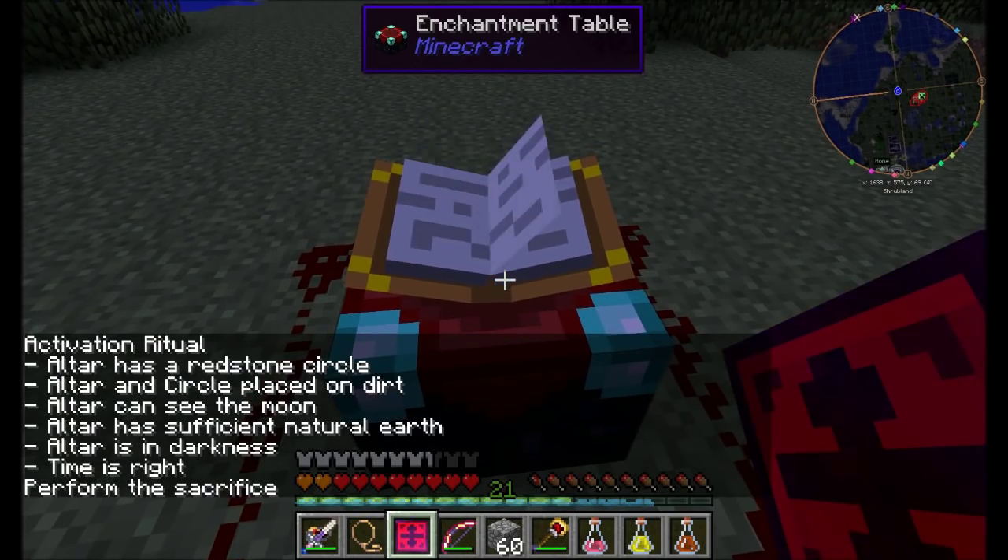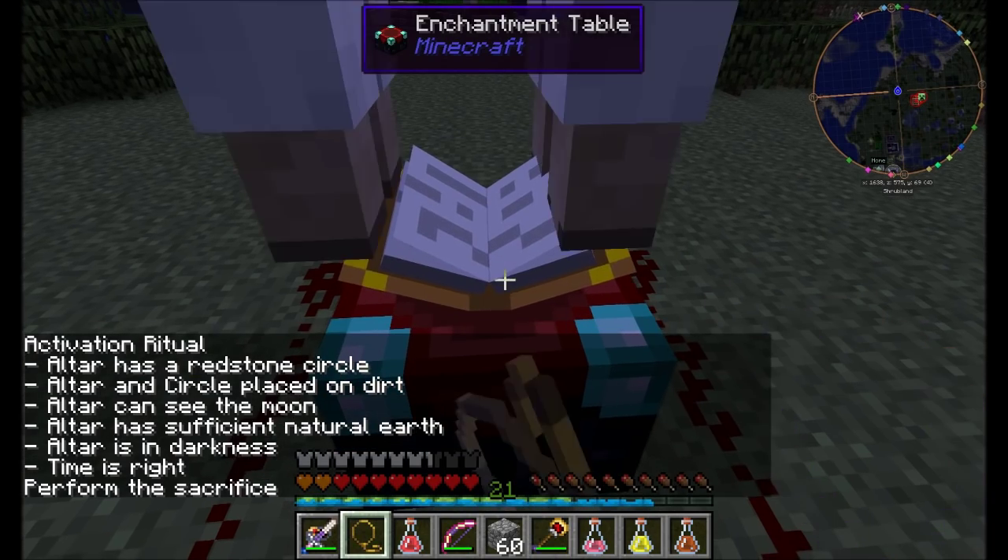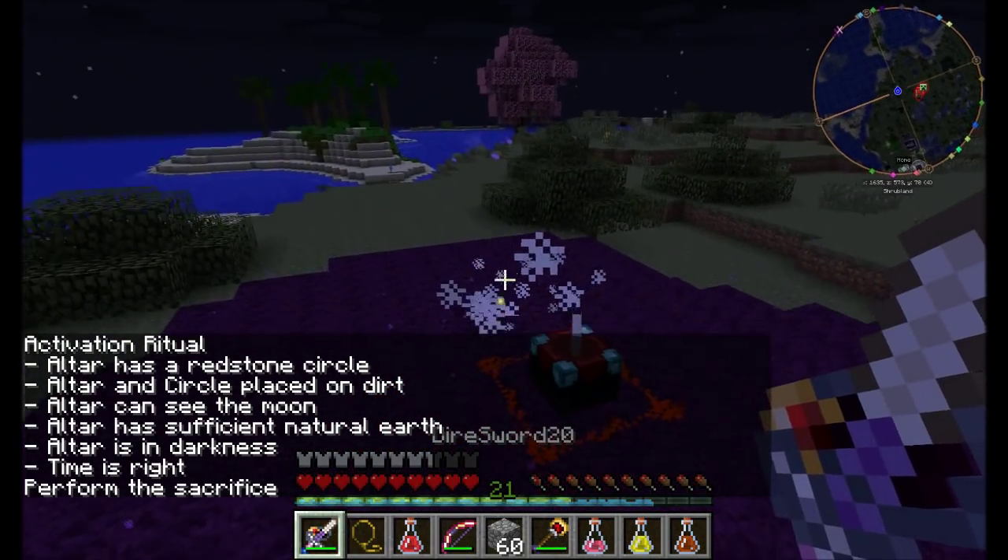So if we shift right click, perform the sacrifice. I will drop the sheep here.